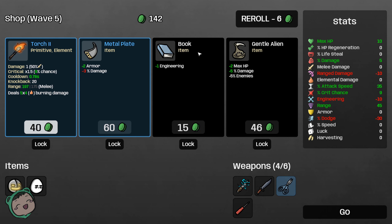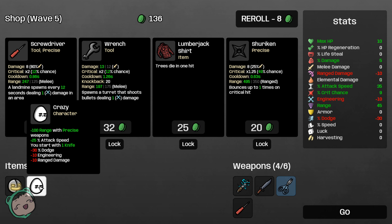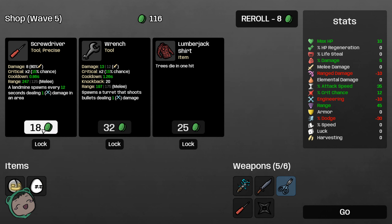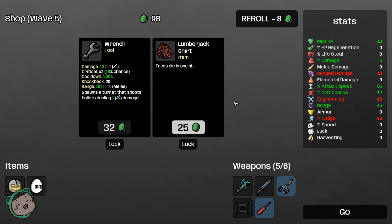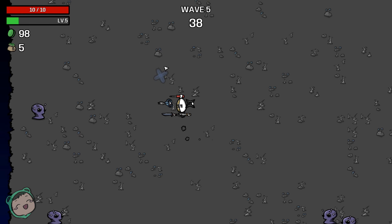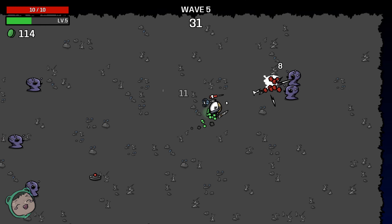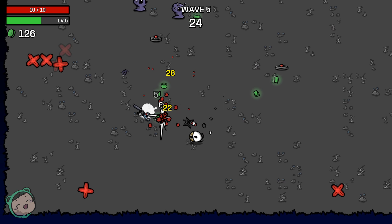We get more armor, less damage, more engineering, the gentle alien again. Let's reroll — we got another screwdriver, a wrench, spawns a turd that shoots bullets dealing one damage (that seems good), trees dying in one hit (that also seems good), and a shuriken. I can equip the shuriken because it is a precise weapon. Let's get that and the screwdriver — we can combine the screwdriver. We can also recycle the knife if we need to. So precise weapons for the Crazy. I think we're gonna do one run in this video.